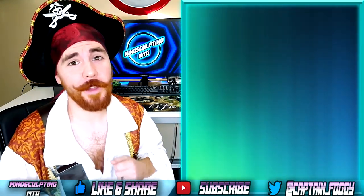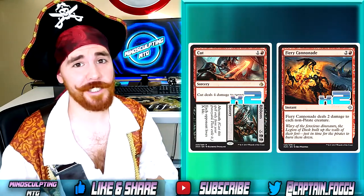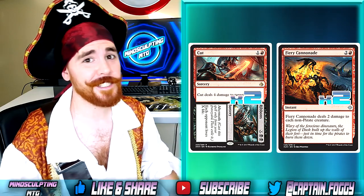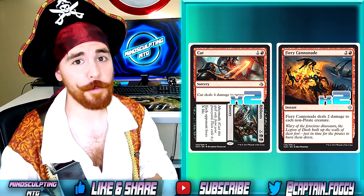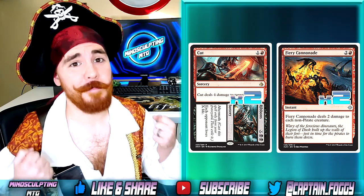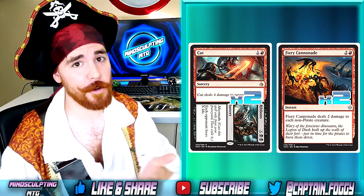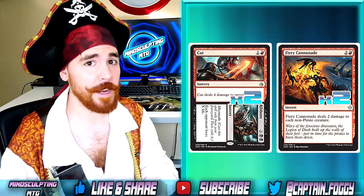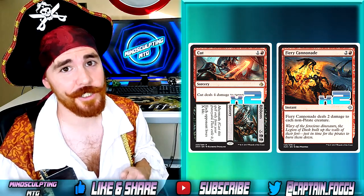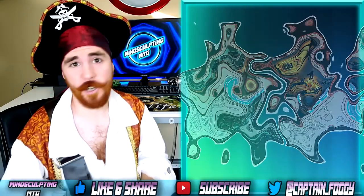To finish off the removal suite, we're also playing 2 copies of Cut to Ribbons and 2 Fiery Cannonade. Cut to Ribbons is almost a must-have in any red deck — Glorybringer is running amok and we need a way to deal with it, plus it's also great to help close out games. Fiery Cannonade on the other hand is just amazing in this deck. At instant speed you can deal 2 damage to all creatures as long as they're not a pirate. Sure, Bomat Courier might be swept away in the process, but you can always pay that 1 red mana to sacrifice it and gain that card advantage. Tokens are running amok everywhere — this card is just an all-star in this deck.